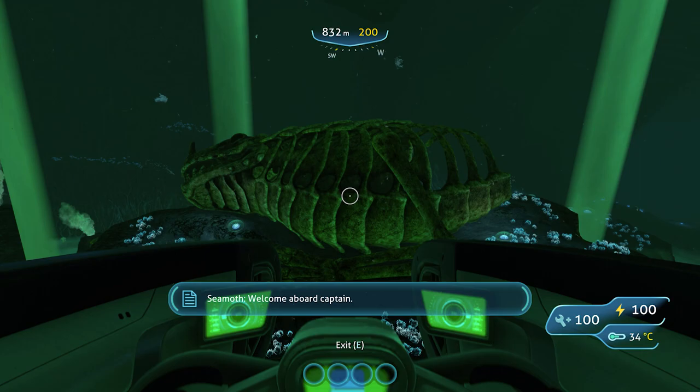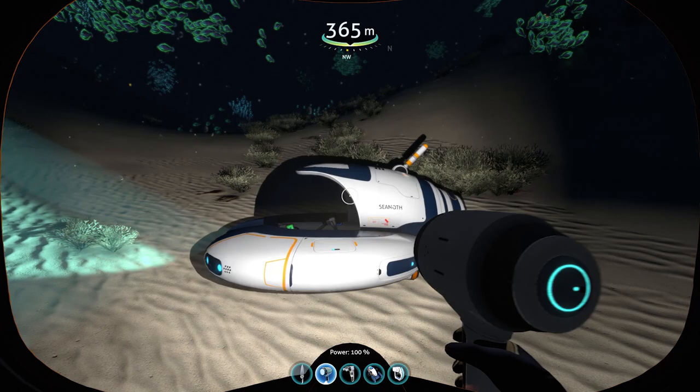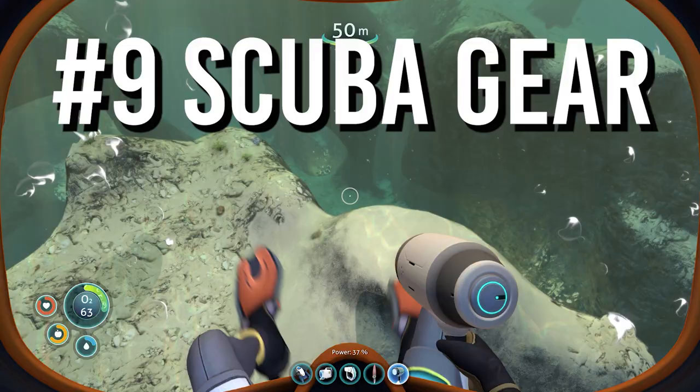Real subs like the Triton are designed to remain sealed once you dive down deep underwater. Opening the hatch down deep would cause a rapid increase in cabin pressure and would most likely injure all the passengers and flood and destroy the submarine.